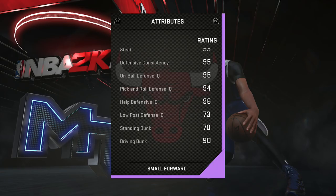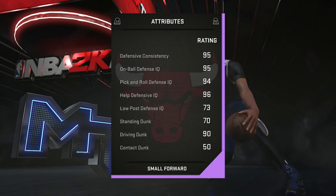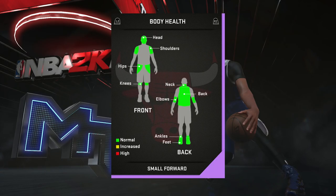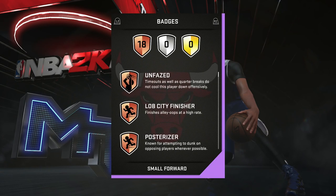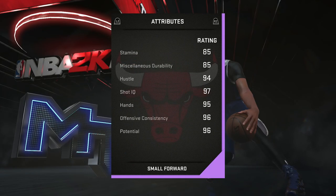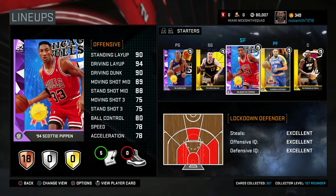The Amethyst Scottie Pippen is pretty cool — he can shoot a little bit, his defense is on point, his driving dunk is pretty good as well, and obviously the layup and all that is pretty good. Scottie Pippen is just an all-around player, really good — 90 driving dunk, that's pretty good. I hope you guys enjoyed the video. If you did, leave a like, subscribe if you're new, and comment down below if you want to see more videos. Thank you for 35,000 subscribers — I'll make a separate video for that. Peace!